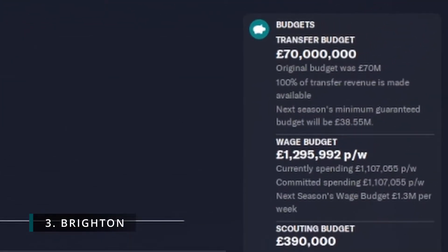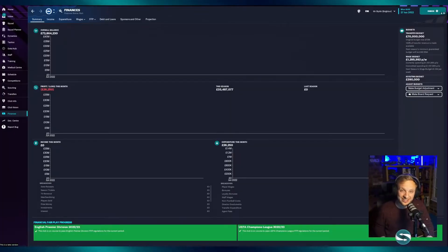Number three, and this is a tasty one: Brighton. Brighton have a whopping 70 million in the transfer budget to spend, which I think is a hangover from the Cucurella money. But on top of that, there's 290k in the wage budget per week to be playing around with. You can make a ton of nice signings here.